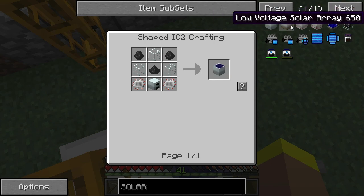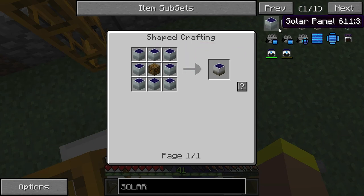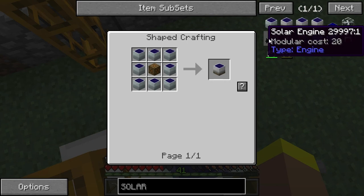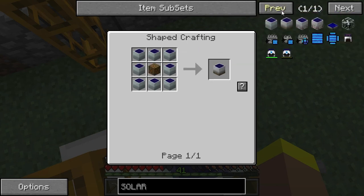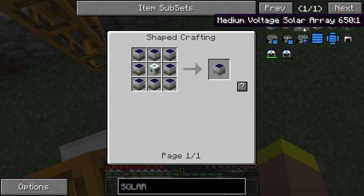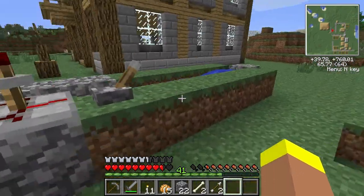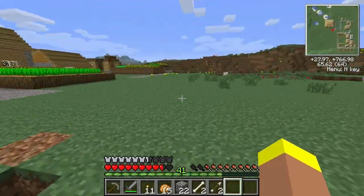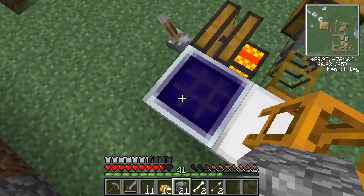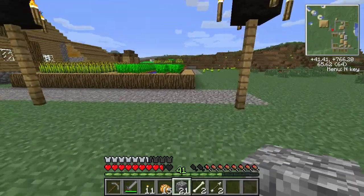To make one low voltage solar array you need eight generators. That's 16 electronic circuits - it just gets ridiculous. And then to make an even better one you need eight of those, so you need 64 to make a high voltage one. However, that may be a blessing in disguise because it will force me to research alternate ways of producing energy. Solar panels are a bit lazy and boring - you just plonk them there and they make energy.